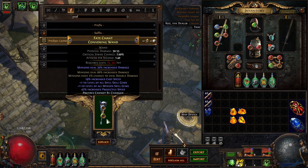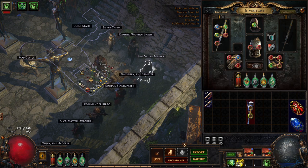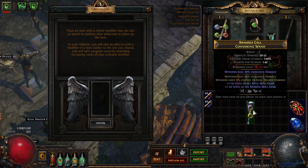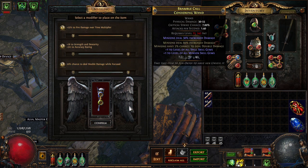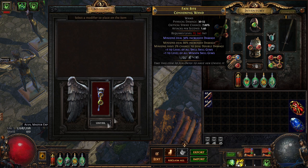Now we craft prefixes cannot be changed and apply a Veiled Chaos Orb. This stage is rough because we need to unveil either trigger a Socketed Spell when you use the skill, or minions have increased attack and cast speed. Most of the time neither will be available — each attempt costs 2 divine on the bench.